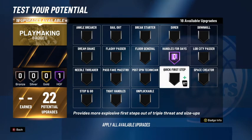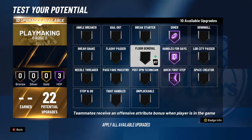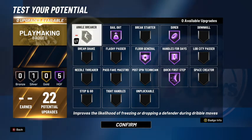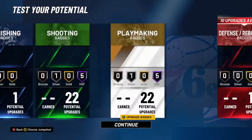For playmaking, handles for days so you don't run out of stamina too quick, quick first step so you're quick out of your dribble, dimer in case your teammates are open, floor general — that's a must-have because it increases everything on the offensive side. I also like bailout, and we'll see how it is this year. If ankle breaker does work — because in 2K20 it didn't really work a whole lot — I may adjust a little, but that's what I'd go with.